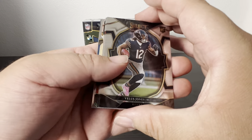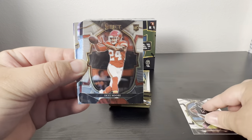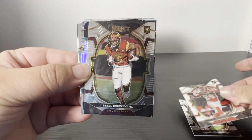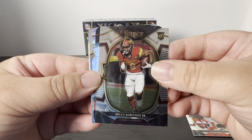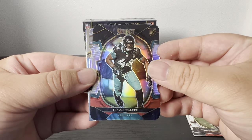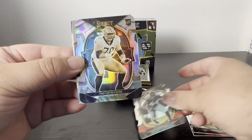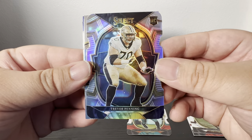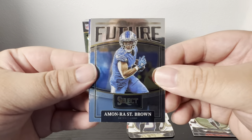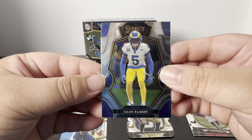Alright, first pack. Got a Jones Jr., a Skymore, Brian Robinson Jr. First die cut is a Trevon Walker — that's the black and red, actually looks nice, fits the Atlanta Falcons pretty good. And then Trevor Penning on the silver, a futures of Amari St. Brown, and then a Jalen Ramsey.